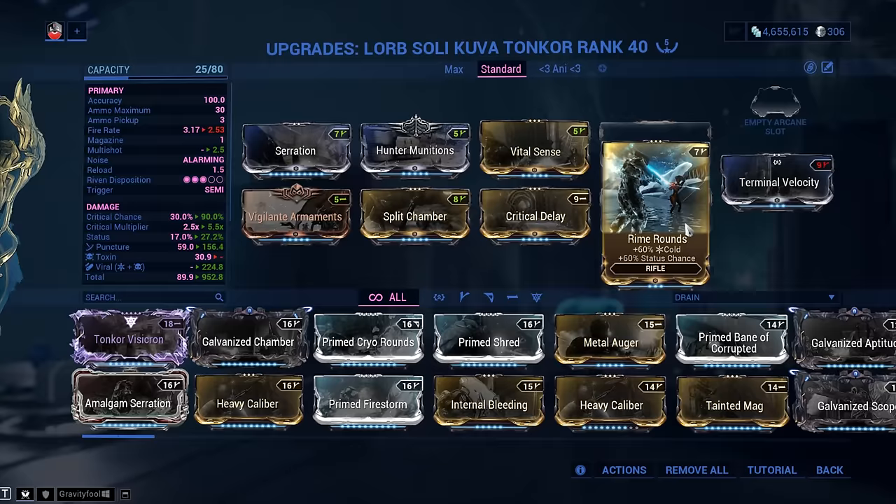This is an absolutely insane weapon — one that everybody needs right now. Go farm it, enjoy it, and love the Kuva Tongkor while the loving is still good. As always, my name is Lazar. Thank you all for watching. Like, favorite, share, and subscribe if you enjoy the content. Leave feedback or weapon suggestions in the comments below. You can also find me on Twitch, Facebook, and Twitter. If you want to help us continue making this content, consider supporting us via Patreon — link in the cards and in the description.